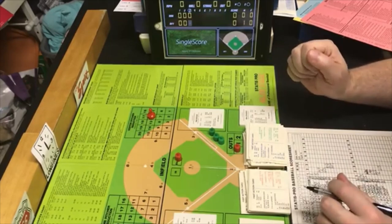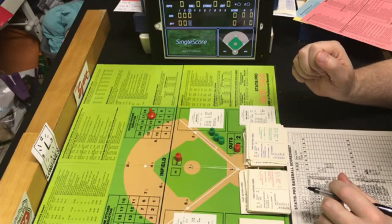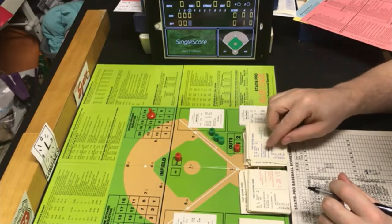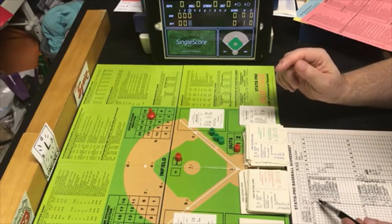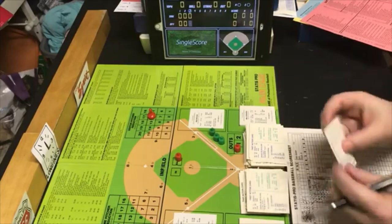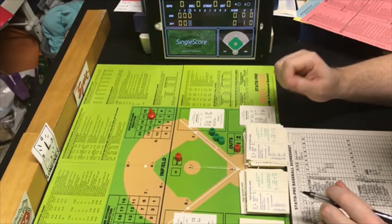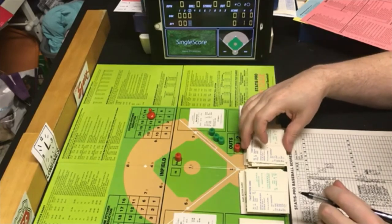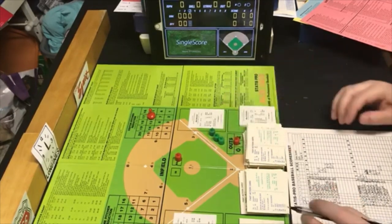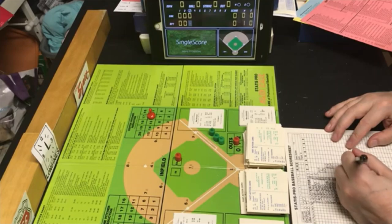Next batter is Mickey Rivers, who pulls a CD — clutch defense at second base. Edwards has a zero rating, so we pick another card. Random 66 with a zero rating is just a regulation out. We'll call it line out to second base — line out to four.